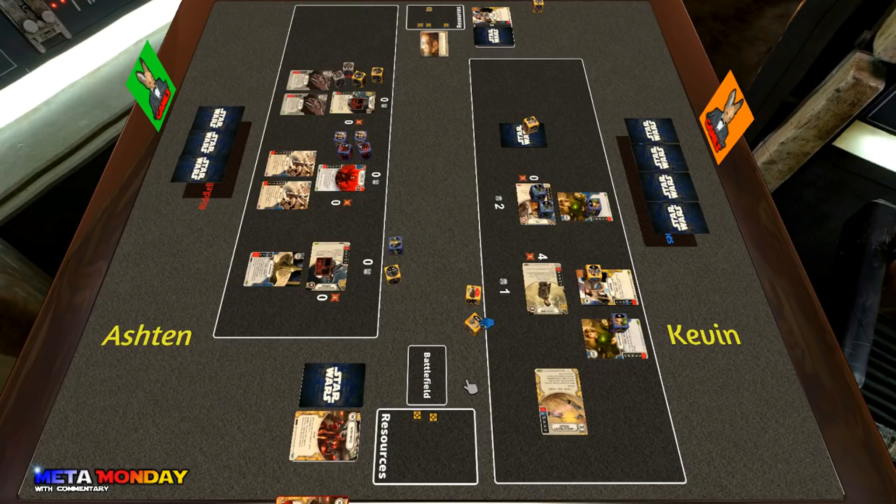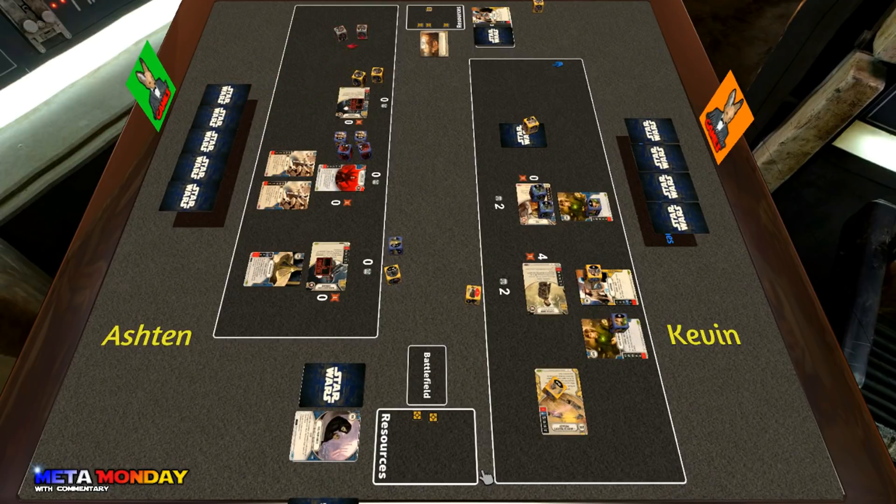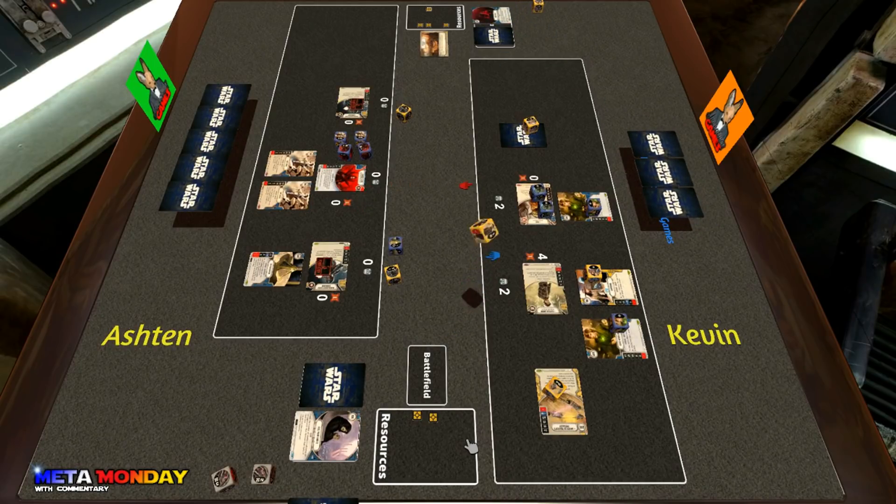Ashton uses the last damage from Backup Muscle and puts it on Cassian, takes the one shield, and Kevin continues ripping out Ashton's deck. Ashton now has six cards left and Kevin has 17 — this mill deck can torture a deck very quickly. Ashton bounces back both Chance Cubes and rolls in just the Mandalorian dice, hitting one ranged — damage is always good against a mill deck. Kevin pitches and re-rolls, hitting the discard with Cassian — rolls are really going well for Kevin.